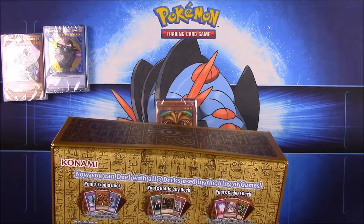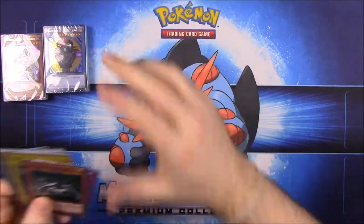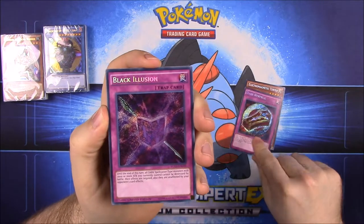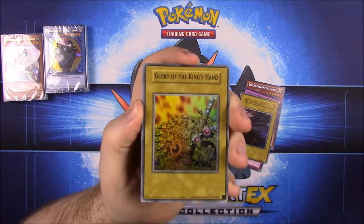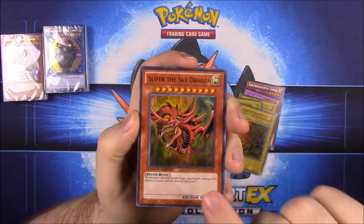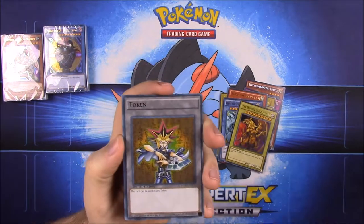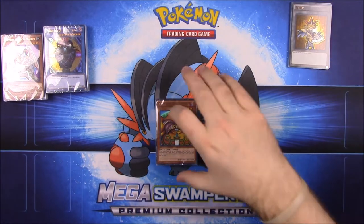The bonus card pack includes: Electromagnetic Turtle, Dark Renewal, Black Illusion, Set Sail for the Kingdom, Duelist Kingdom, The Glory of the King's Hand, Slifer the Sky Dragon, Obelisk the Tormentor, Wing Dragon of Ra, and a Yugi Token card. Those are the bonus cards we get.